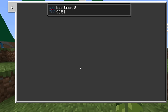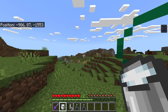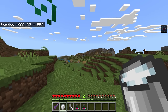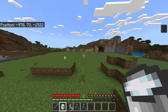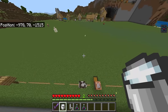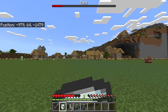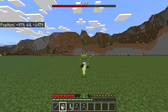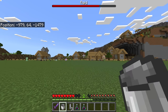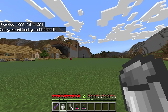Players will now be in control of the bad omen — you can cancel it. On Java, if you enter a village you'll have the raid omen with a 30-second countdown and can drink a milk bucket to cancel. Unfortunately that hasn't been implemented to Minecraft Bedrock Edition yet. On Bedrock right now, if you enter a village a regular raid will begin, but that will change. This is going to completely change raid farms.